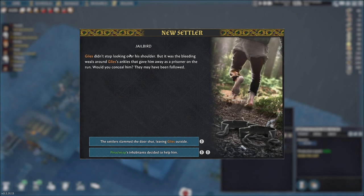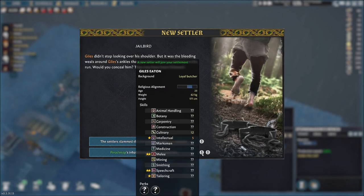Giles is apparently willing to join us. He's a prisoner, obviously, so if we don't take him we get him at a negative mood modifier, and if we do take him he will be our first intellectual with a star, so he will become our new researcher. I think Tonald is also doing research — I don't think I need her to continue doing that until we get to the second tier of research, and then I'll add her back. He's got two stars in melee, two stars in speechcraft, and one star in tailoring. Gerard was the last settler we just got — he also has one star in tailoring. So he's going to become our researcher and definitely a melee person.